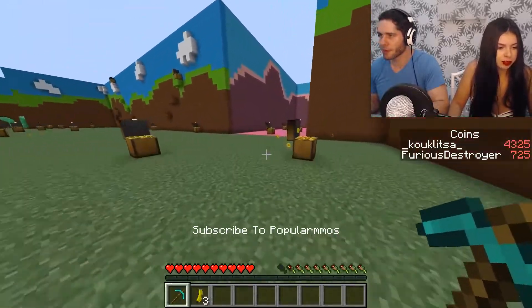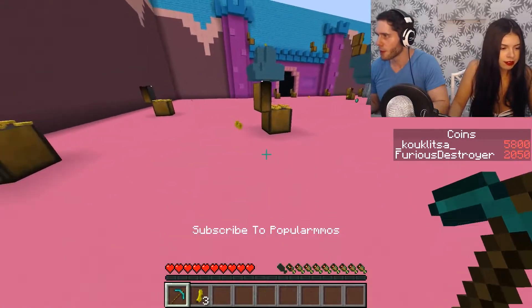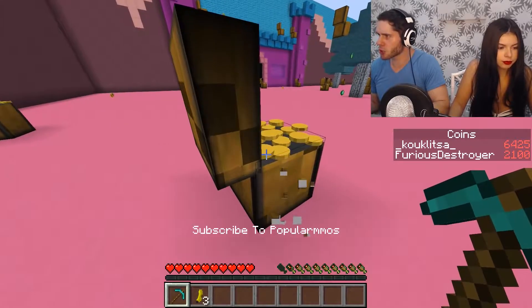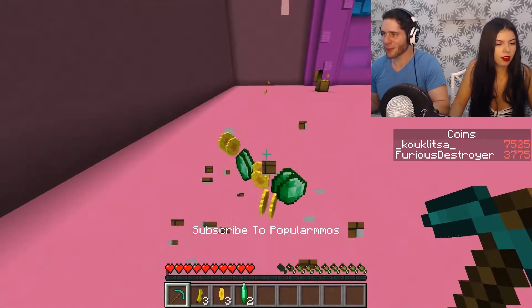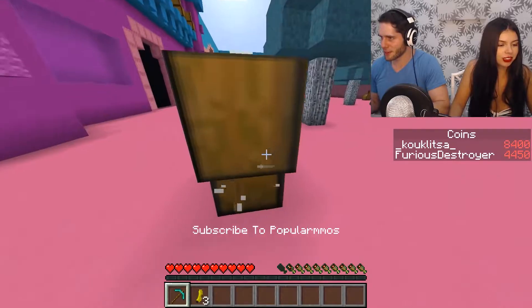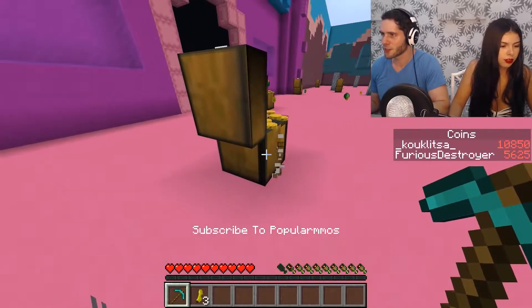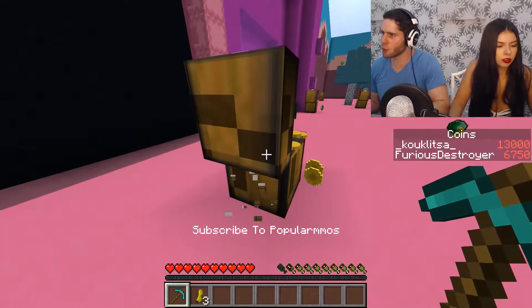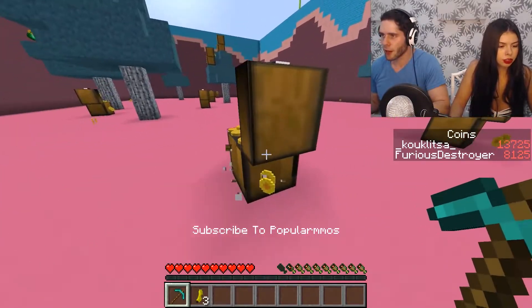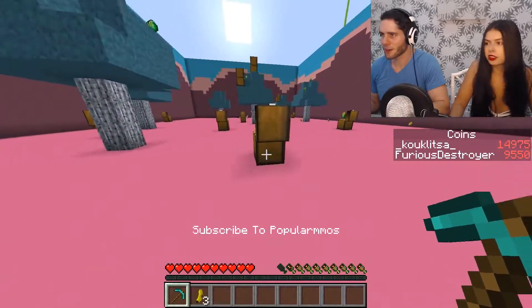The next area costs 20,000 — whoever gets it first, I guess. Oh, we can break things a lot quicker now! 20,000 is actually a lot to save up for. Too bad we can't share our money — do like 10 and 10. I think there might be a way to do that. Let's go over there and see if we can share our money. Go back to the start area. Okay, I'm just opening up this one last chest.